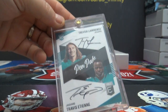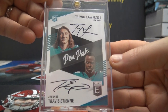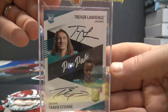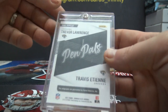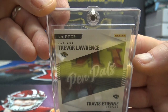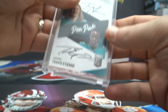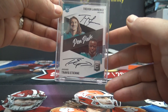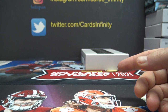Pen Pals — Trevor Lawrence, Travis Etienne dual on-card autograph. What the heck is going on over there? On-card Elite Pen Pals — that goes PPD-2. Now that will go to the two, because that could be D1, D2, D3, D4, D5, D6. The only one where we don't count the number is Leaf, because Leaf puts a one or two. So this one does go to the two, which is Justin Mount.